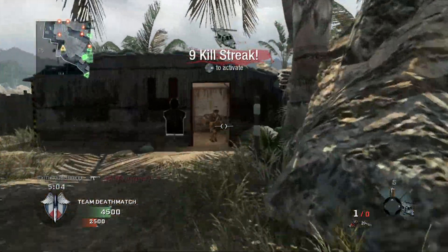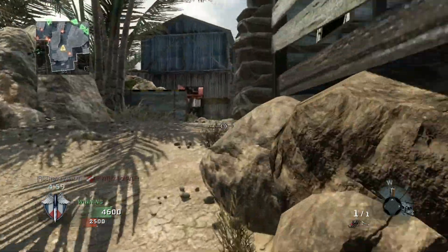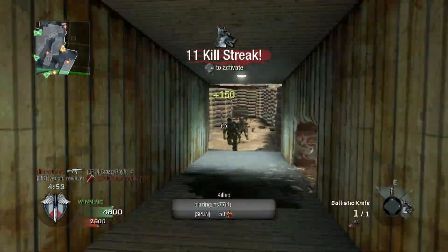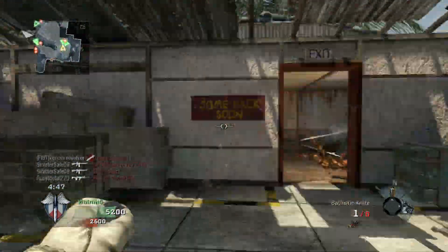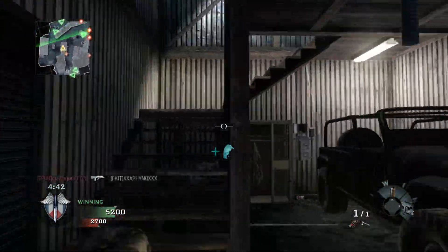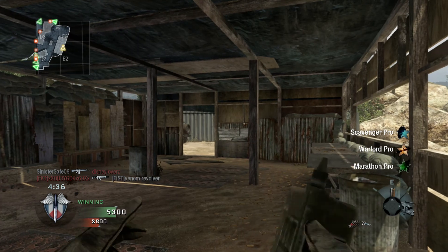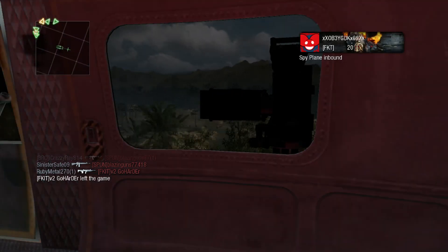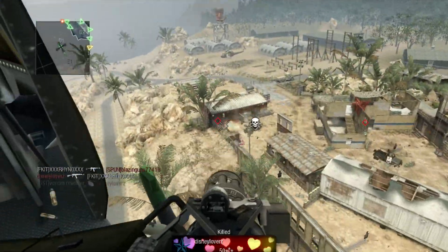SR-71 ready for deployment. QE ready for deployment. Target neutralized. Dogs waiting for your mark. Friendly dogs inbound. Grim Reaper deployed. QE standing by. QE on the way. Enemies' spy plane incoming — light him up. Field confirmed.